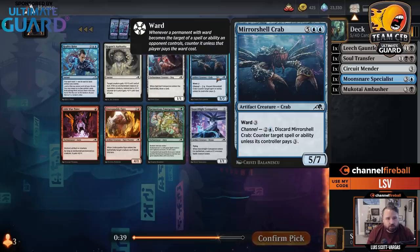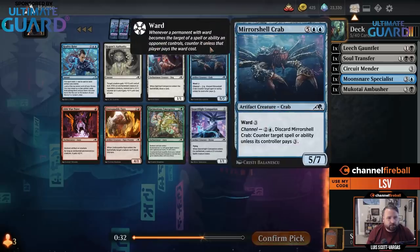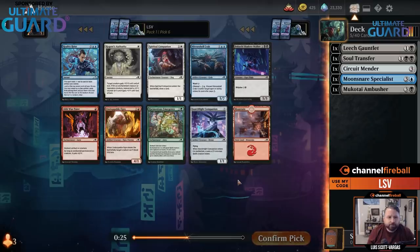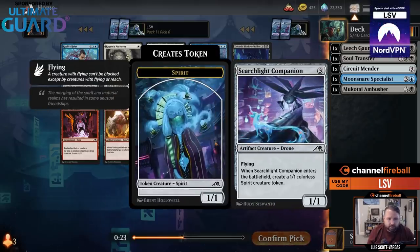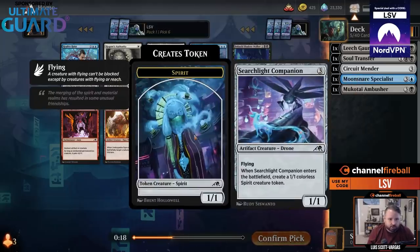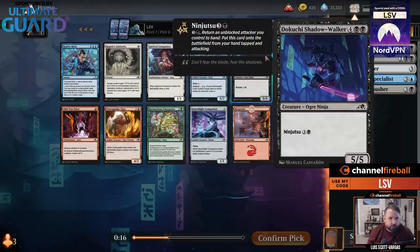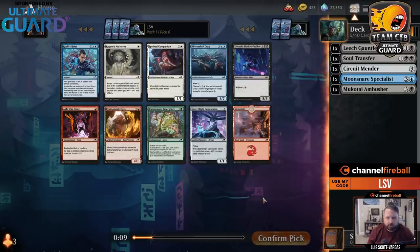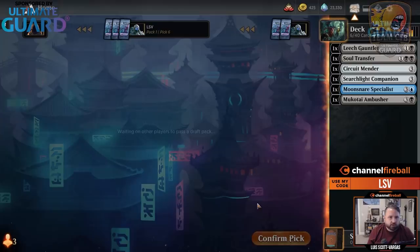Mirror Show Crab is kind of cool — you can pay three mana and it's a counterspell like a mana leak, but later it's just a 5-7. Reality Heist is good if you're super into artifacts — it's like a Dig Through Time — but I'm not there yet. I like Searchlight Companion as a three-mana 1-1 flyer for ninja options. I have two ninjas and it's a little artifact. I'd rather err on the side of having more enablers than too many ninjas, so I'll take Searchlight Companion.